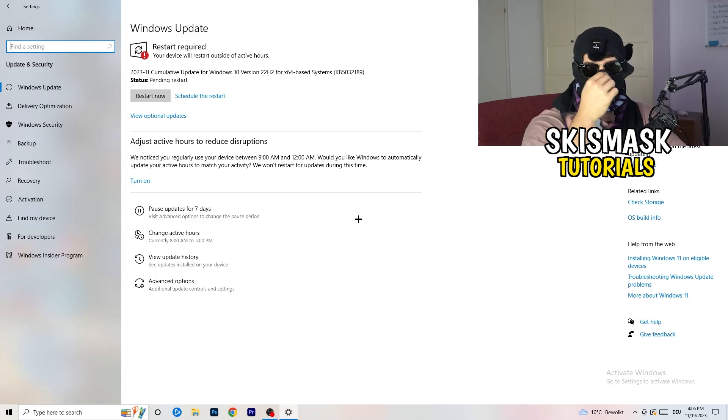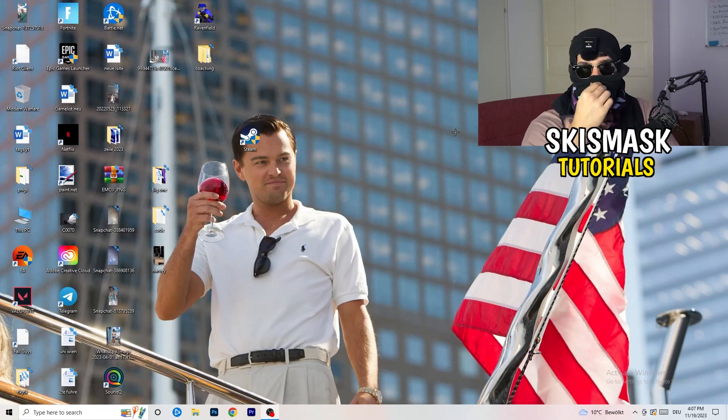Go back to Settings and click on Update & Security. This might sound basic, but updating every single driver on your PC — especially Windows — will help you with every issue you're having. Update Windows, and also update your graphics card driver. For me that's NVIDIA GeForce. Download the latest version, because some games require the right driver version to run best.